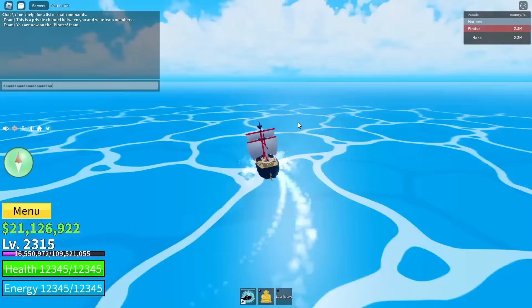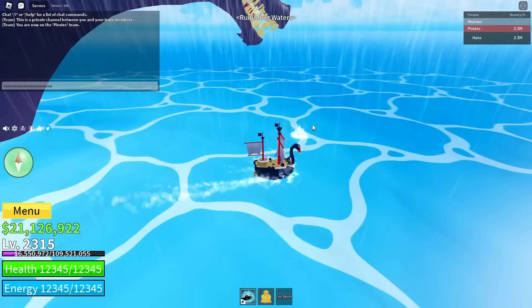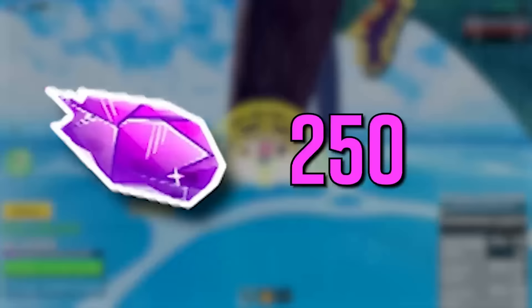Sea Beast hunting is a pretty good way to get fragments. All you do is drive your boat into the middle of the ocean and wait for one to spawn, which could take a huge amount of time. Since it's not the only sea event that can occur, that puts a bit of a randomizer on this. If a Sea Beast does spawn, make sure you kill it really fast before it kills you because Sea Beasts are really overpowered. Once you kill one, you get 250 fragments, and you also get 1.5 million belly, which is a really good method for grinding cash.